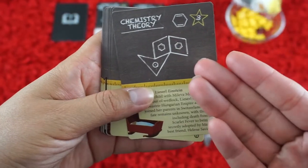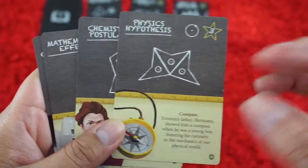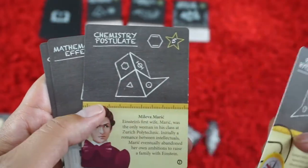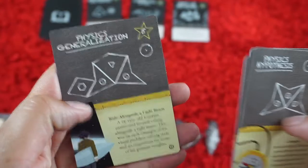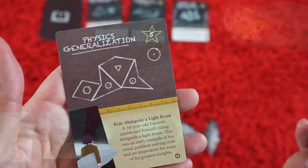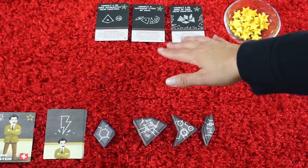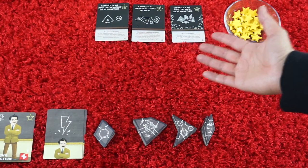These cards will offer objectives for players to kind of work towards. The cards will provide fun facts about physics, chemistry, math, or even the life of Albert Einstein at different points in his life. In the center of the table, you're going to notice these major idea cards, which are offered to all players to complete.